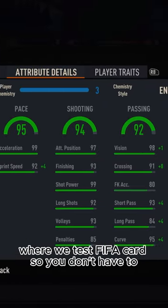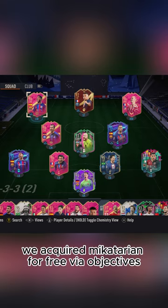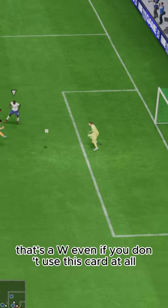Welcome to Baller or Bust, where we test FIFA cards so you don't have to. Today we've got this squad with Futty's Henrikh Mkhitaryan. We acquired Mkhitaryan for free via objectives — a free 96 overall. That's a W even if you don't use this card at all.